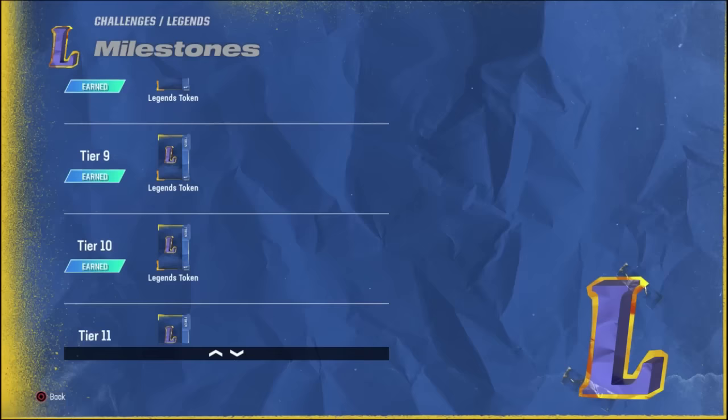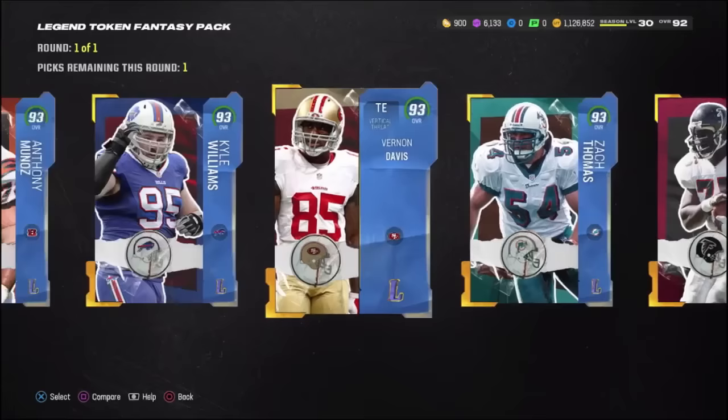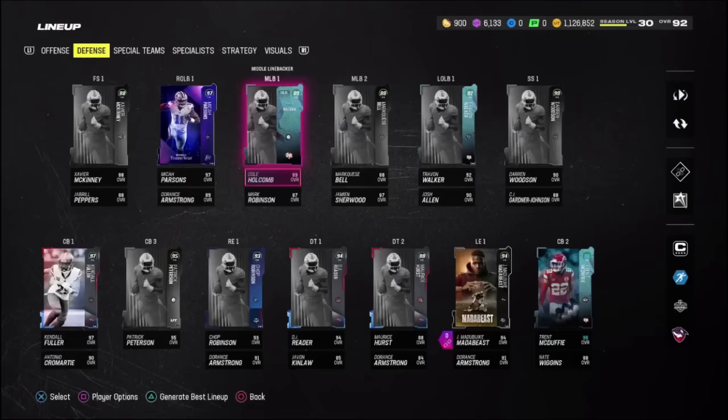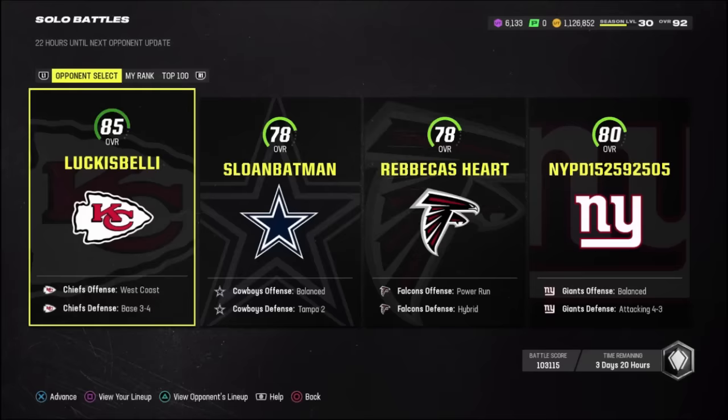I did the legend challenges because I wanted to get a player that I had in mind. Out of everybody, we had the tight end Rob Gronkowski, but he was playing fullback for us and I wanted an actual fullback. We got a 94 overall Mike Alstott - felt like this was going to be a super fun card to have, so we went ahead and picked him up. If we generate the best lineup, we are a 92 overall. The offense was looking insane and defensively we were looking a lot better. We got the upgrade token with Kendall Fuller - he's a 97 overall, completely upgraded. And to end off day three, of course, we have to go back to old reliable, the solo battles, because we were working toward that 97 Justin Jefferson.